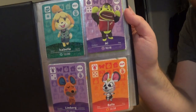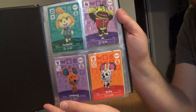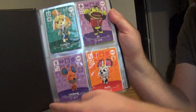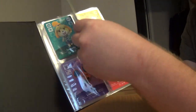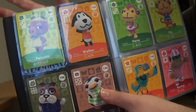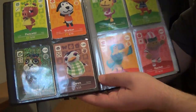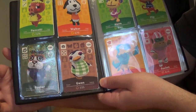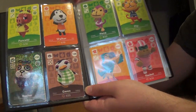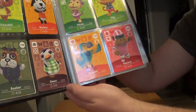So just to show you real quick who I have so far — this is from Series 1: Isabelle, Al, Lindbergh, Bella. Turn the page and we got Pancetti — however you say her name — and Walker. And then down here, Series 2: Booker, Gwen, Nana, Flip, Keaton, and Rocket.